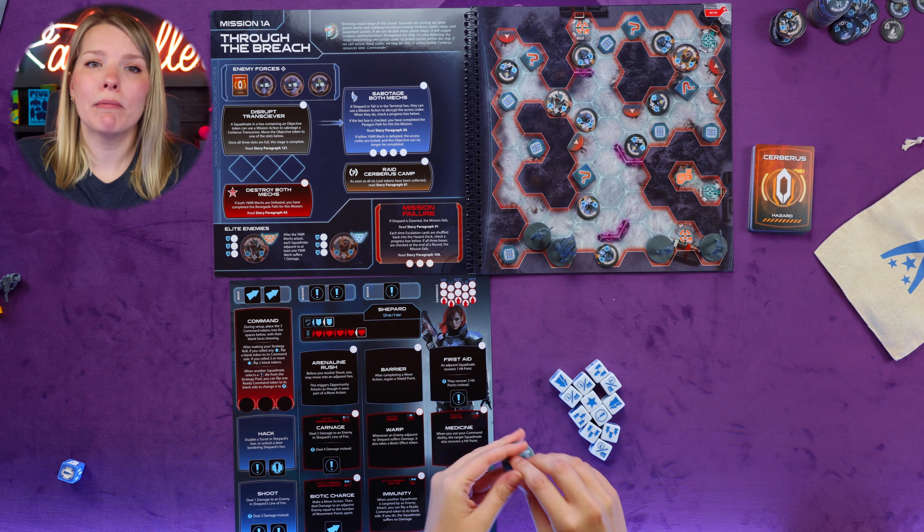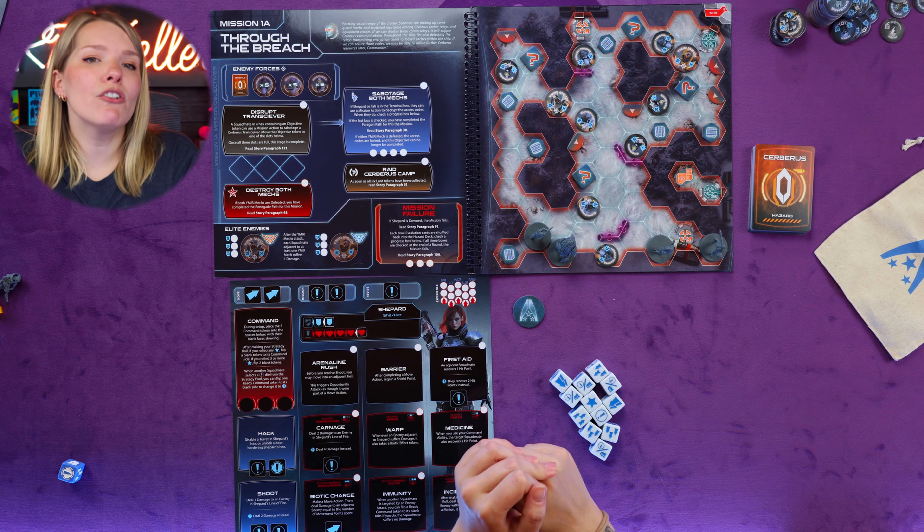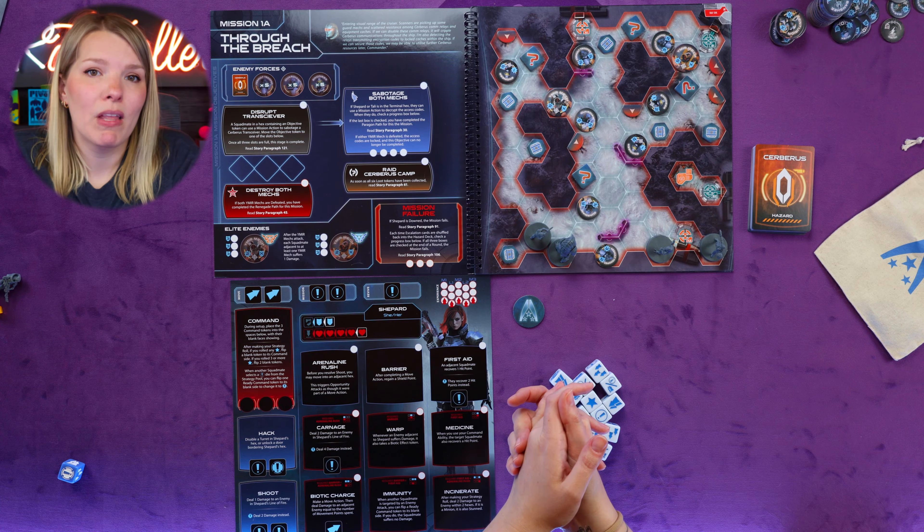Now you're ready to begin your mission, which means it's time to talk about sequence of play. Each mission is played over a series of rounds, and each round is made up of three phases: the preparation phase, the squad mate phase, and the end phase. You continue until you reach victory or defeat. Each round, one squad mate is considered on point — shown by placing the on point token next to their sheet. Commander Shepard is always on point at the start of a mission, and the token passes to a new squad mate at the end of each round.